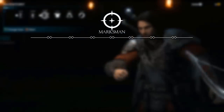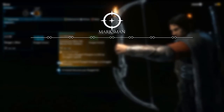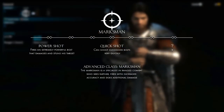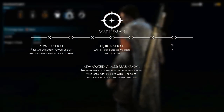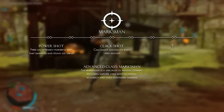Moving on to the marksman. The name suggests the role of this class. We don't know for sure if they have a crossbow at all times, but it is implied by the traits. His traits range from shooting powerful bolts to quickly shooting them in a short period of time. The advanced class allows the marksman to see farther, fire with increased accuracy, and do additional damage as a specialist in ranged combat.